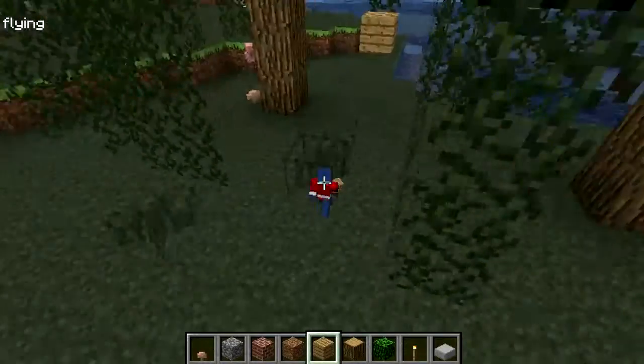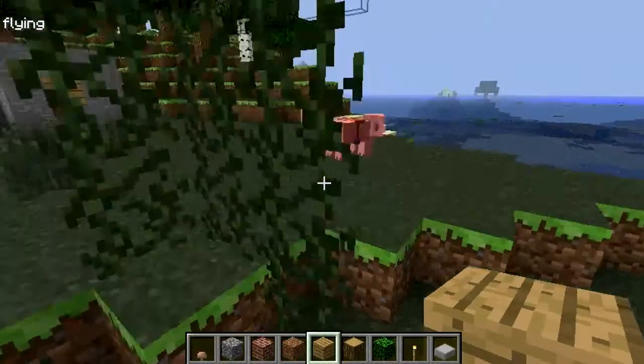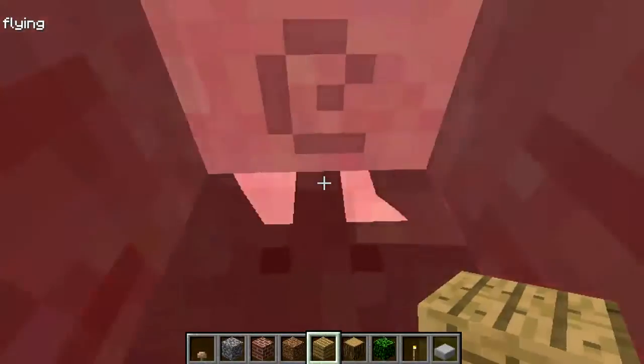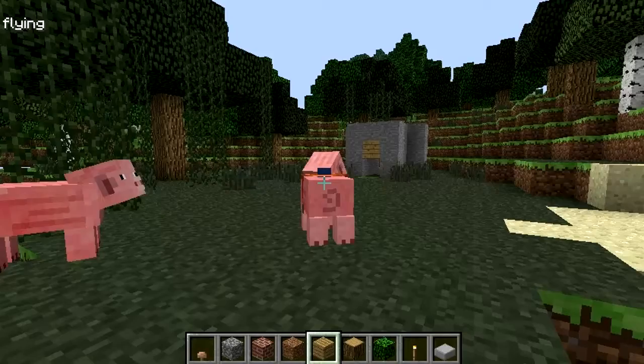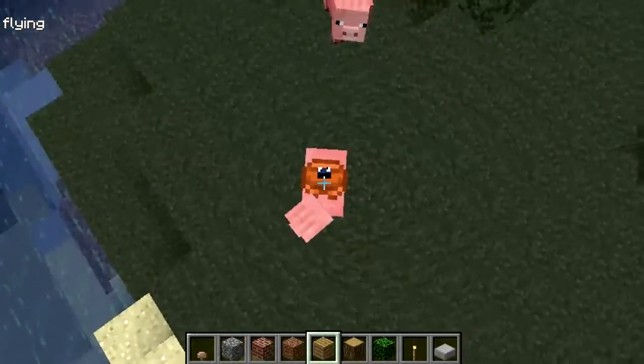Alright, I put a saddle on a pig. It looks demented. You're inside the pig — there's its udders, there's its butt, there's its head, and there's my head in its back.